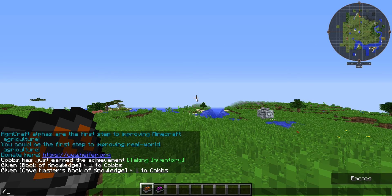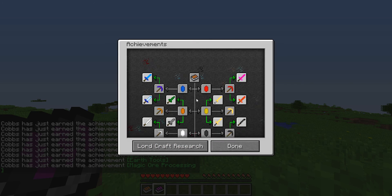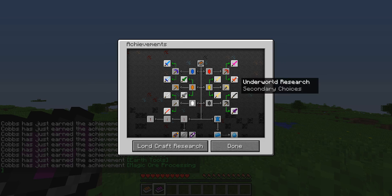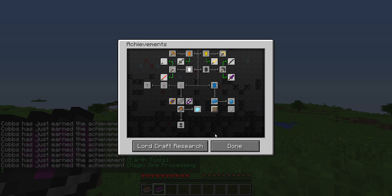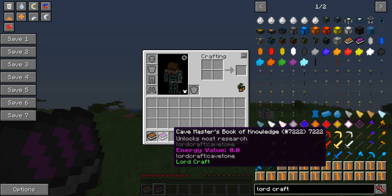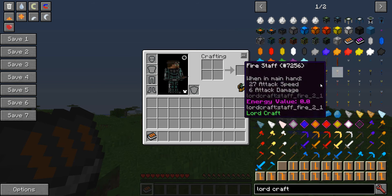They can do that with this item: the Cavemasters Book of Knowledge. When you activate it — switching to survival mode and right-clicking — you'll see it gives a bunch of achievements and unlocks all of the research, apart from these secondary choices here. Those have not been unlocked because you as the player may wish to continue choosing one of them, since they are opponent choices and you can't switch back. But it unlocks everything else in the entire game, including transmutation. That is the Cavemasters Book of Knowledge — creator mode only, no recipe, spawn it in, switch to survival, activate it and all the research is yours.